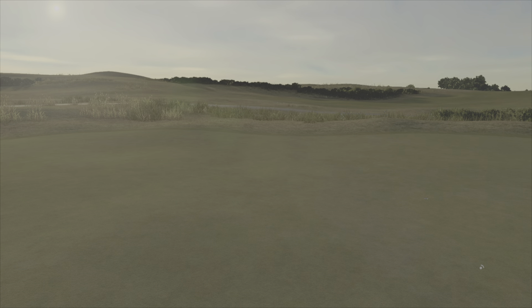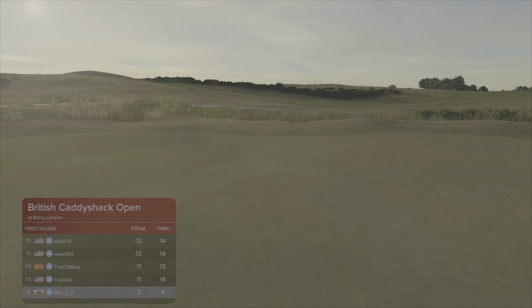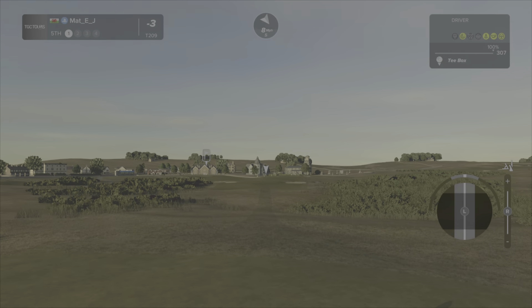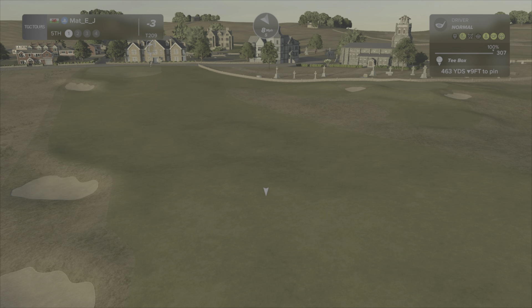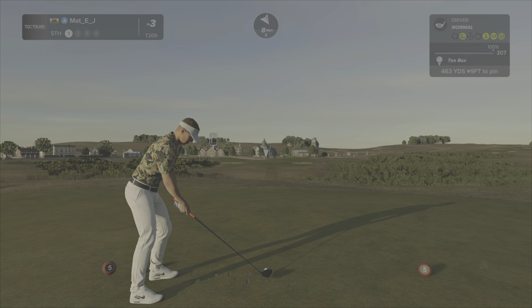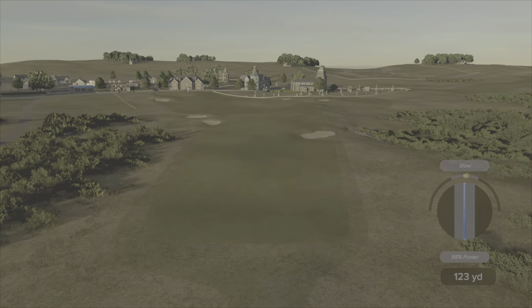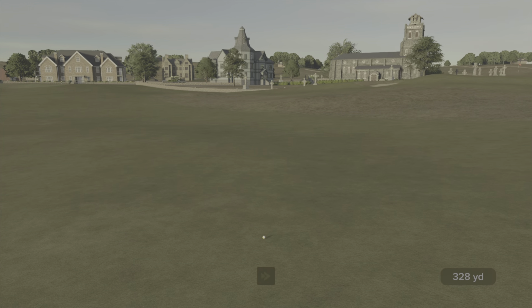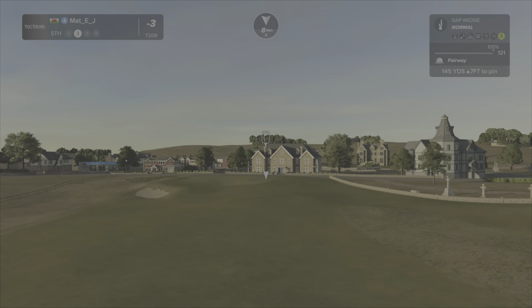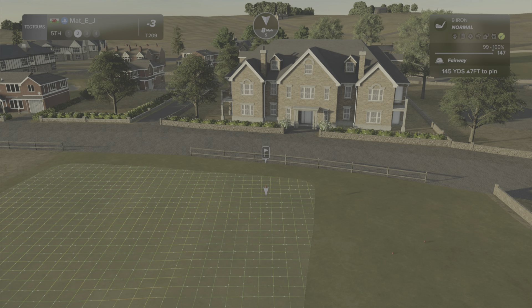Par 4 fifth up next — there are two par fives on the opening front nine. Three under through four, decent start. Another wide open fairway — I'm just going to play for the fairway. It's a bit of an awkward tee box here, so it does look like the ball's going left at your feet, which I don't like to see. Be wary of that tee box — save a little further right just in case.